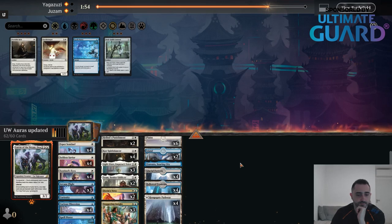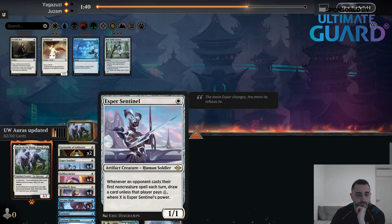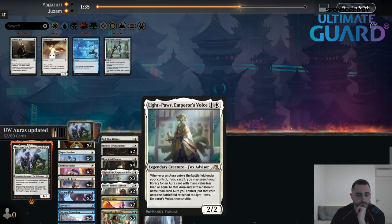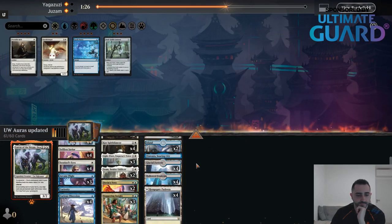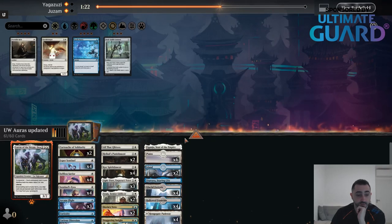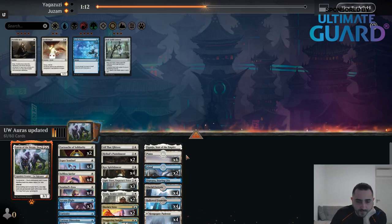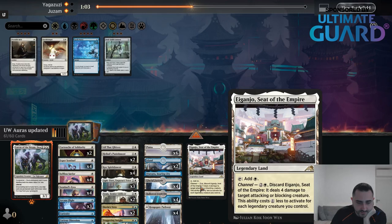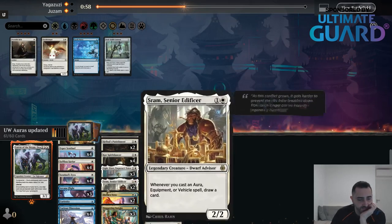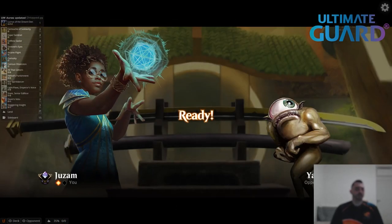I wonder if I bring in a 2-mana 5/5 — that's a little too good. I don't really have anything to board out though. I kind of don't like Spellpeer's — it's better on the play than on the draw but I just really don't like it against them. I think I also used 22 lands in this and this has an extra land. I can see boarding Eganjo out, as weird as that sounds. I want all the creatures since they have a million removal spells, so I'll board out Eganjo. I think 21 lands is okay.